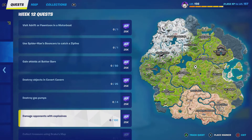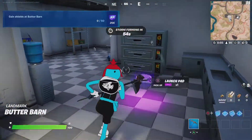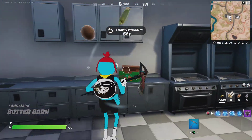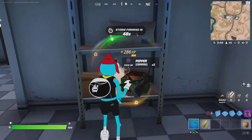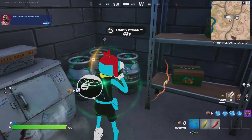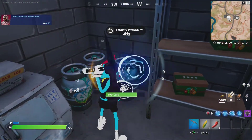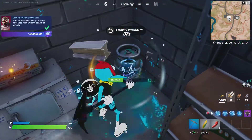Hello everybody, welcome back to a brand new video. Today I'm going to show you how to complete the week 12 quests as fast and simple as possible. The first one is gain shields at Butter Barn. Basically what you want to do is go there, open up these food crates, and then down in the basement there are slurp barrels that will give you 30 shields right off the bat. You just need to find some shield items out of those food crates.